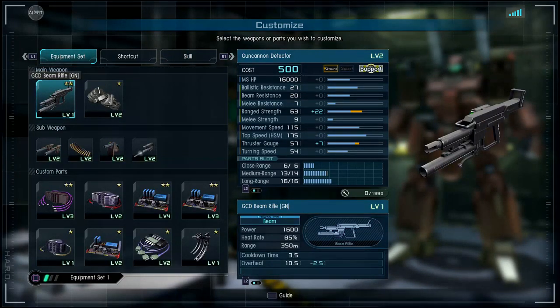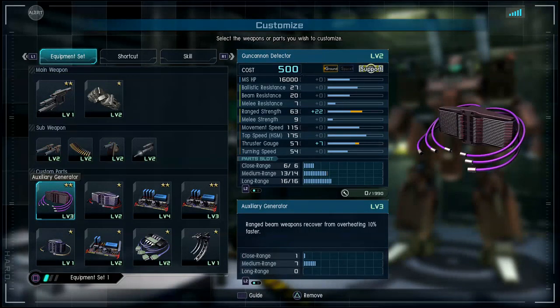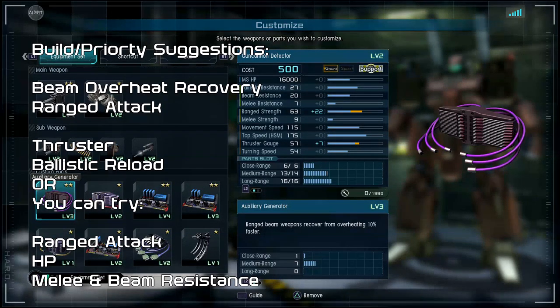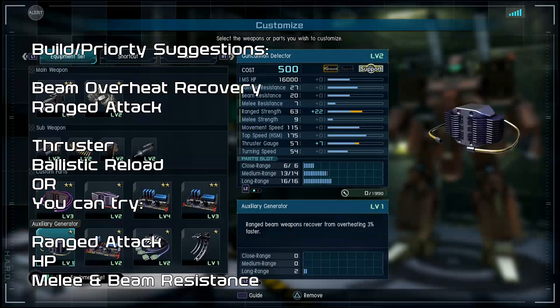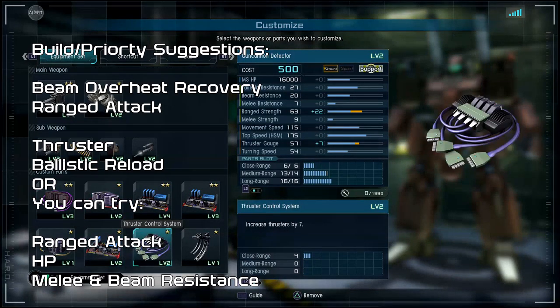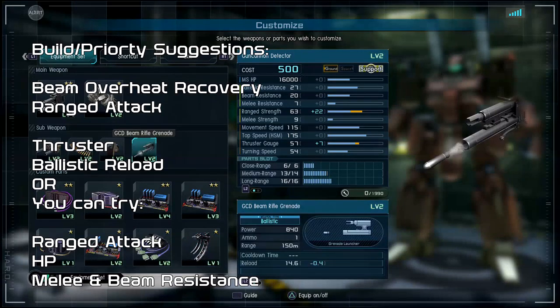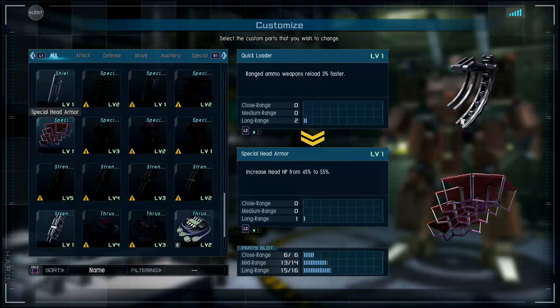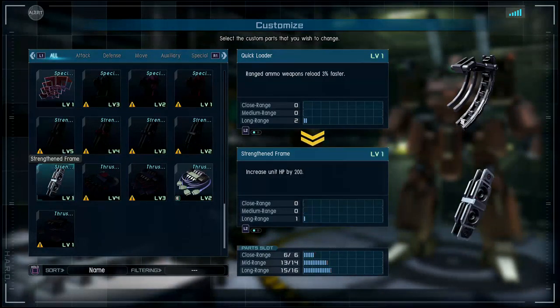When it comes to building this suit, I really suggest helping it with overheat recovery. As you can see, I have three auxiliary generators. After that, I have some enhanced firing programs as well as a little bit of thruster to help boost around. I also put a quick loader here to keep my Vulcans and grenade charge up a bit. However, you can swap that out for HP or something else — I did it just to fill the slot.